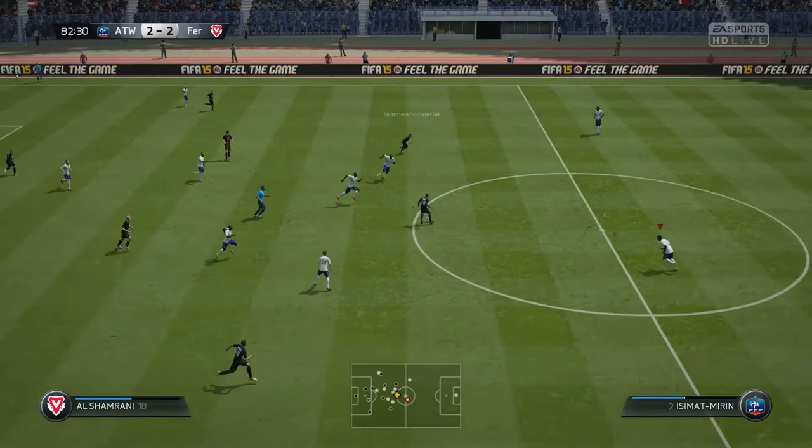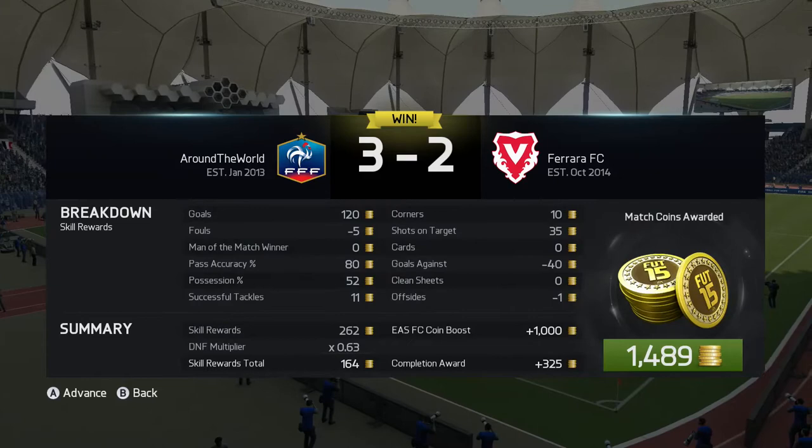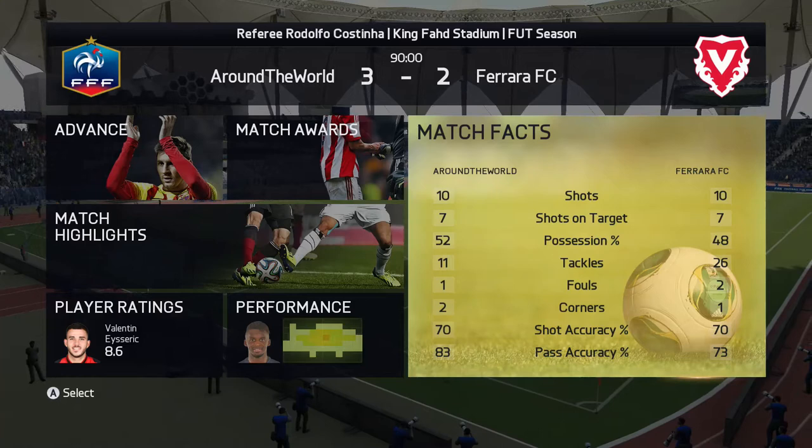We then move into the second half — 83rd minute. Eldorick gets a very nice touch, gets fortunate going past the player, and fires a fantastic right-footed finish into the bottom corner to make it 3-2. We ended up winning that game 3-2 — a very close game indeed. Looking at the stats, we had the same amount of shots and I had a bit more possession. I did feel I had a number of chances I really should have put away, and his only real threat was that pacey Argentinian striker.